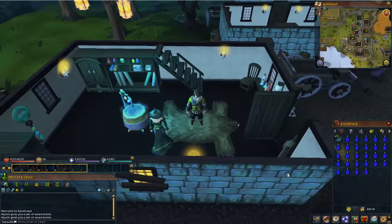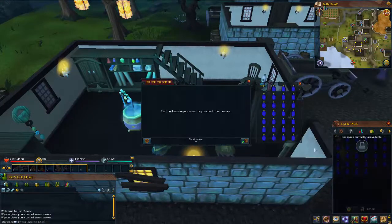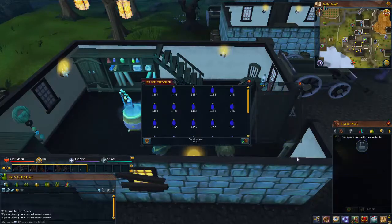And here we got a full inventory of blue dice. Now let's price check this. 31K, which is pretty nice actually. And it's fairly cheap to get vote leaves.